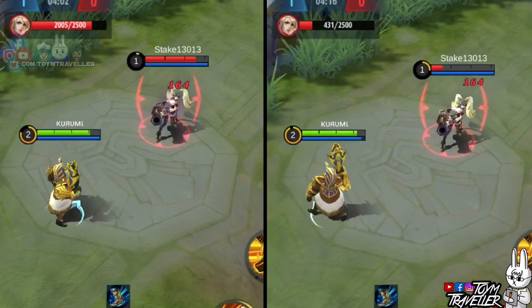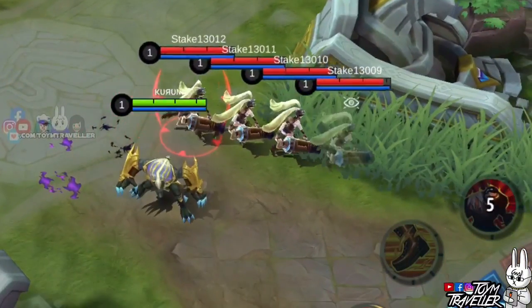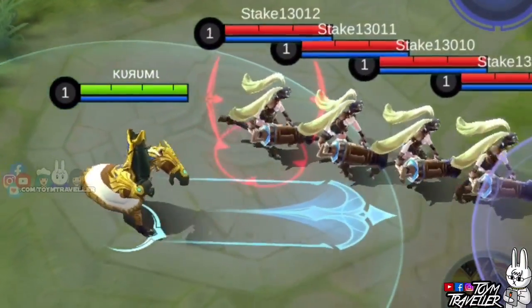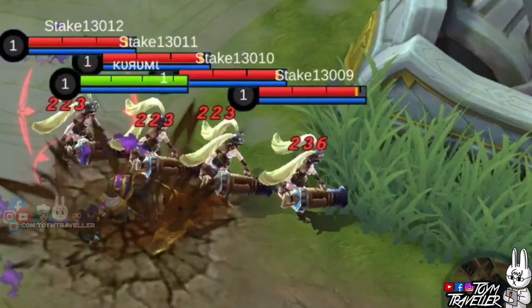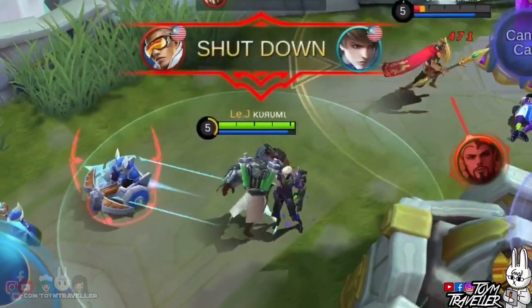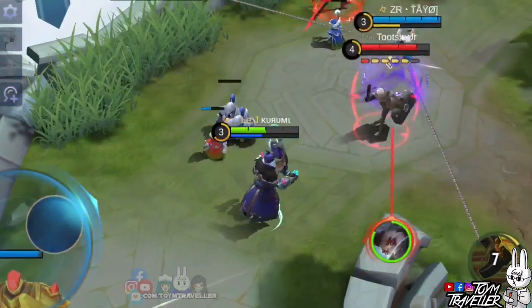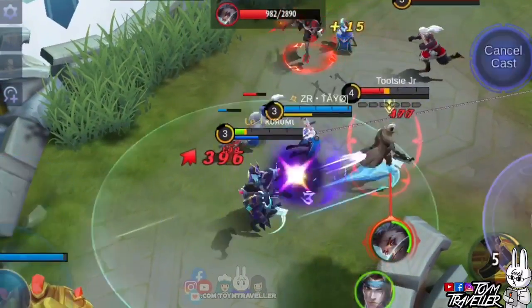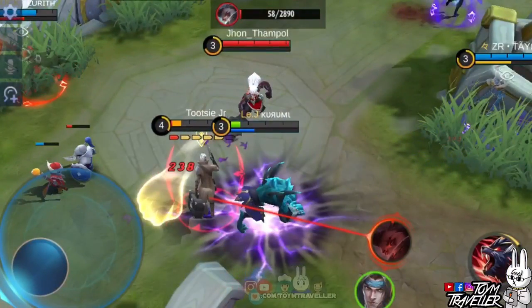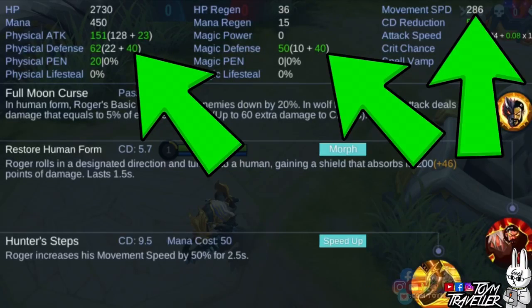Roger's ultimate skill is what you need to shape-shift. In human form, Roger leaps toward a direction and his landing deals physical damage and slows enemies. Don't underestimate the damage of the leap as it can kill enemies. After using your first skill's slowing and defense-reduction effect, the leap will further slow them even more.